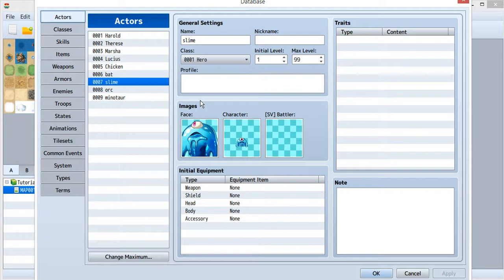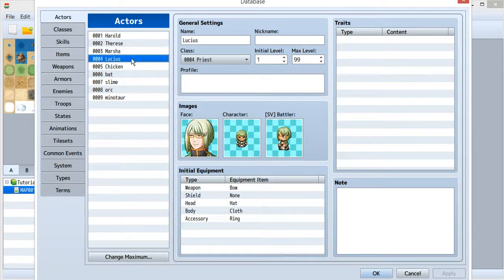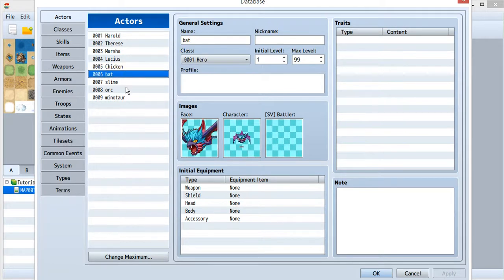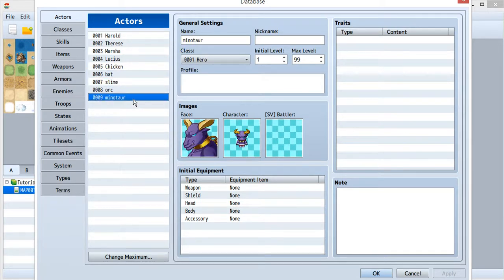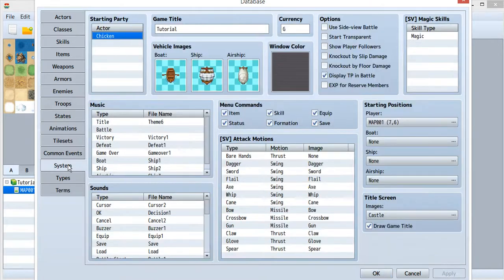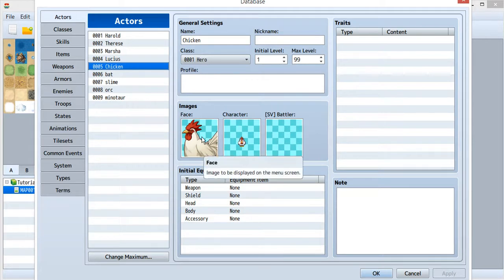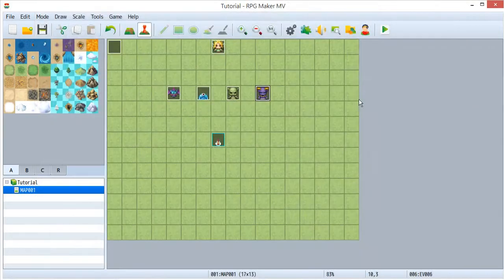First I just want you to see my actors. The first four are default characters, then I created a chicken, a bat, a slime, an orc, and a minotaur — so there are nine characters in total. Now I want you to see my system. I only have one actor, which is a chicken. The face and character graphic of the chicken is set to a chicken.